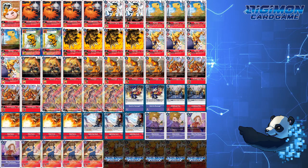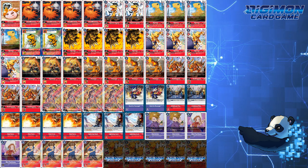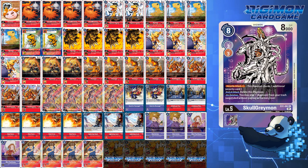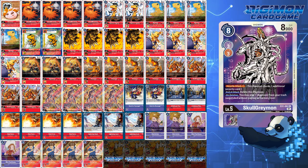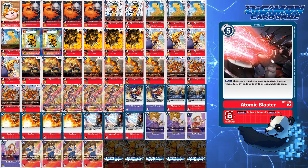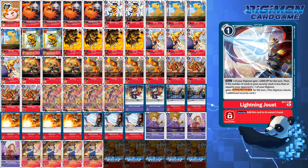Projected now on screen is the current proposed build for Agumon Bond. This build does not run EX1 SkullGreymon, because even though it might be another purple source, you have to spend three memory to evolve into this Digimon, then somehow have two memory to play Back for Revenge. Not swinging with it just leaves it vulnerable to option cards and Gabumon. I traded a lot of defensive option cards like Atomic Blaster for extra aggro in the form of Lightning Joust. If your opponent can't answer a P010 Greymon with double Lightning Joust on a Delegate Plan, that's a lot of checks going into security.